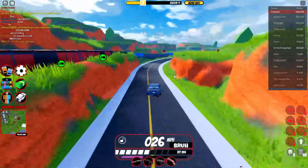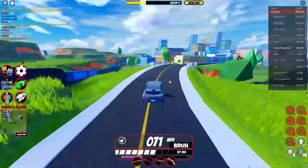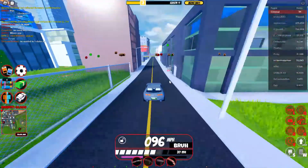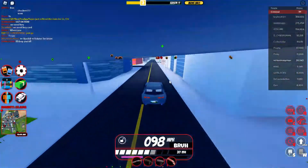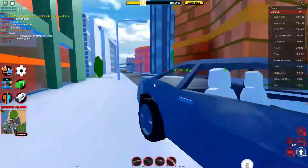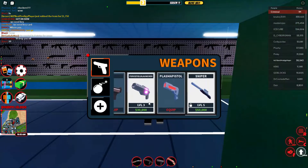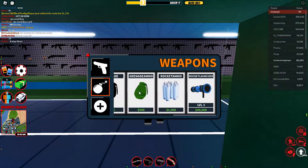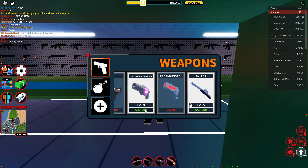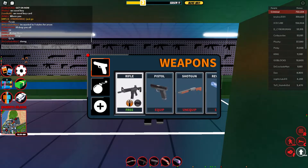Now I'm gonna head to the gun shop and buy the force field launcher. There are stores that are open but I'm not robbing any of them right now. I'm at the gun shop and the force field launcher is right here. Buying it in three, two, one — I got it!